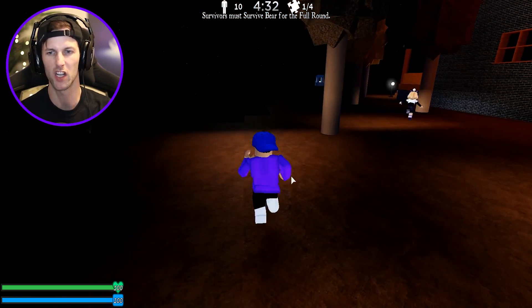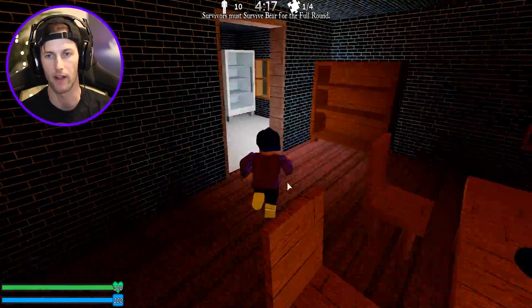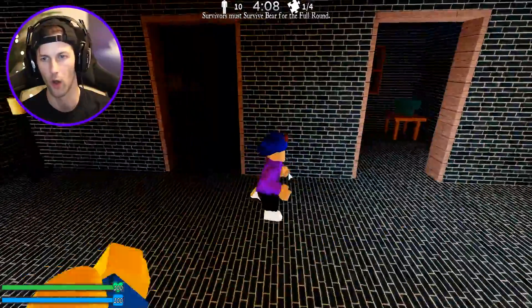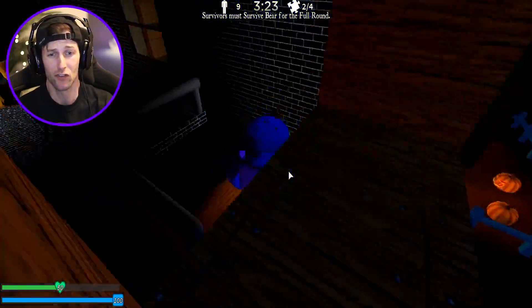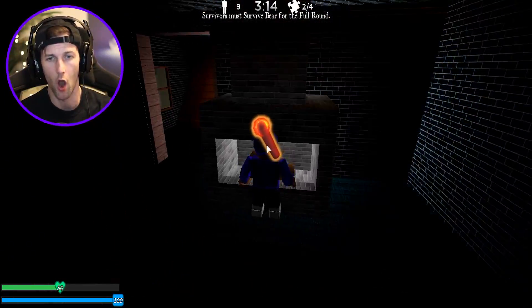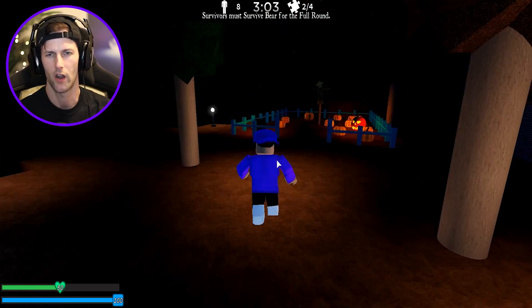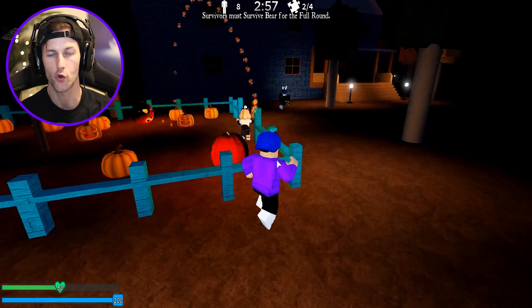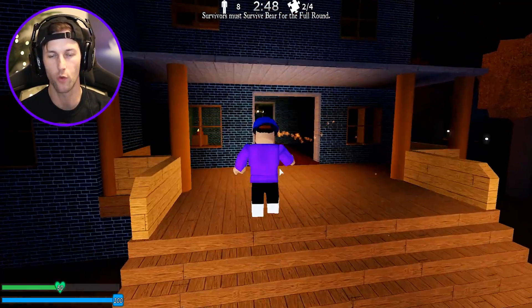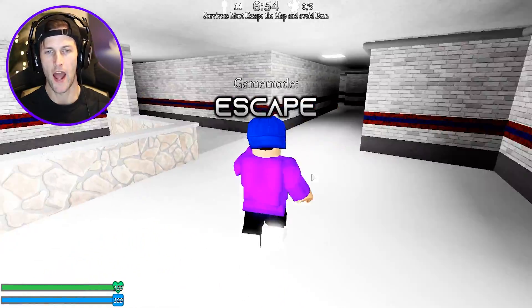There's bear - let's run! There's gotta be a puzzle inside the house. There might be one upstairs if this is the same map. Oh gosh, that scared me - bear! What is this red light? Is this a puzzle? We need to get a torch to light the fire in the fireplace. She's got the torch - this girl is actually really good. I'll distract the bear. Oh no, I took the bear in there - I'm sorry, and I died.